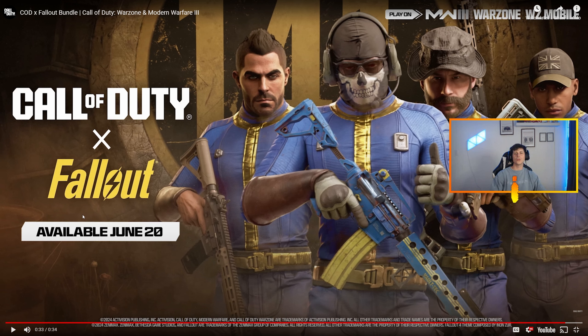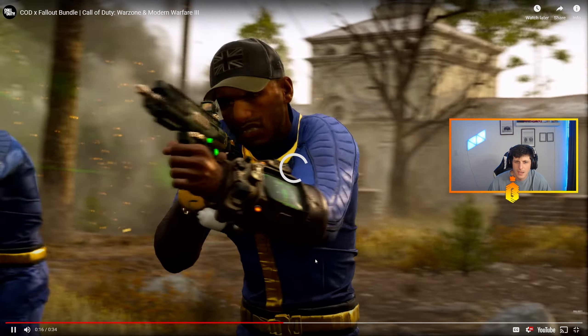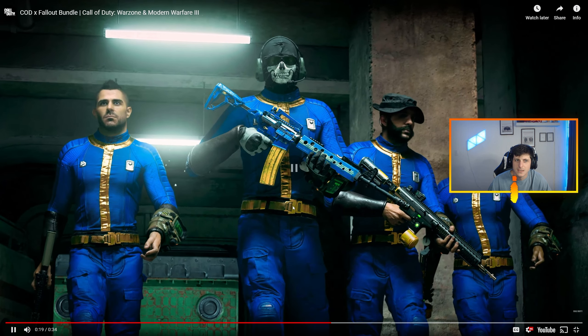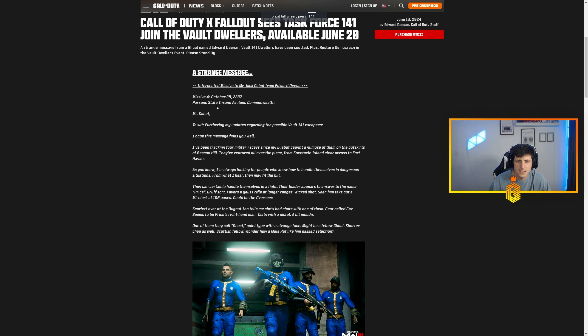That's the whole trailer right there. It's kind of crazy to see the pit boys — they're wearing the full vault tech suits, the guns are all vault tech themed, all the branding and everything like that. They even showed the dog that runs around with the ghoul at one point. I guess maybe they're trying to showcase him as the ghoul with the German shepherd kind of going crazy. It's pretty cool to see everybody with their pit boys on.